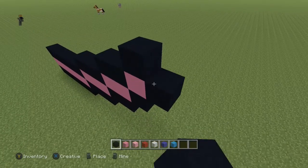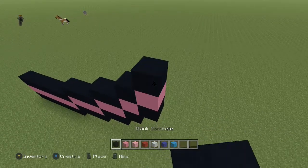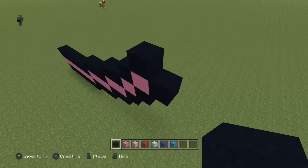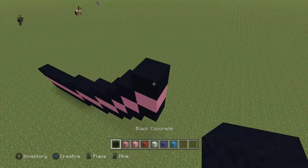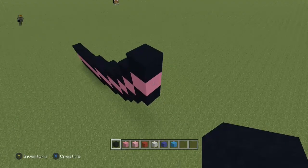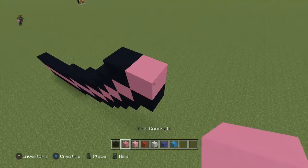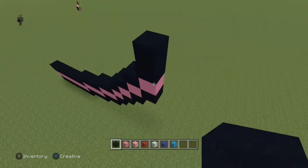Come to the right of the pink block, do a black, pink concrete on top, and then a black. Do that one more time — come to the right of the pink, place a black, pink on top, and a black on top of that. Then come to the right of the pink block, do one black, then a pink on top, and place two black on top of this one.